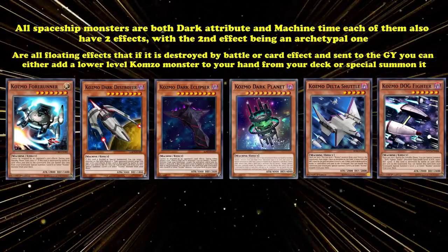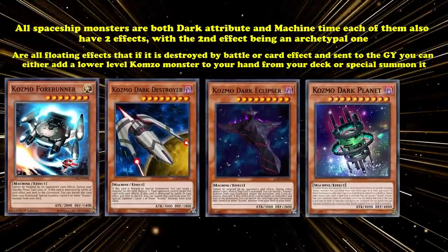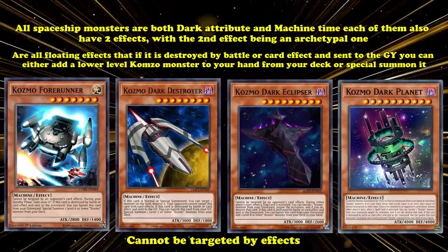It's also worth mentioning that the highest four-level monsters of the Cosmo archetype — Forerunner, Dark Destroyer, Dark Eclipse, and Dark Planet — all can't be targeted by card effects.